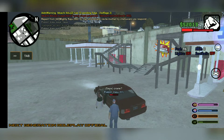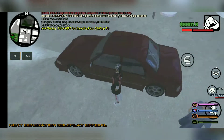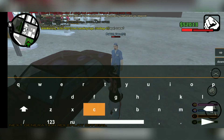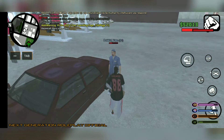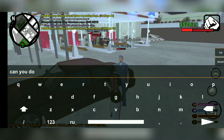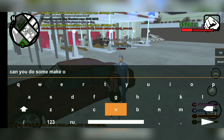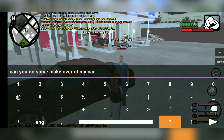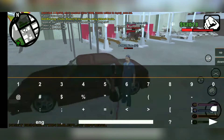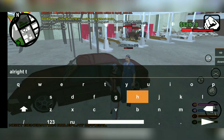Alright guys, as you can see we are now here at the mechanic shop. This guy is approaching towards me, so I think he will be the one who will assist me here. Let's ask him first — can you do some makeover to my car? He agreed, and I will now give my car keys to him so he can start upgrading my car.